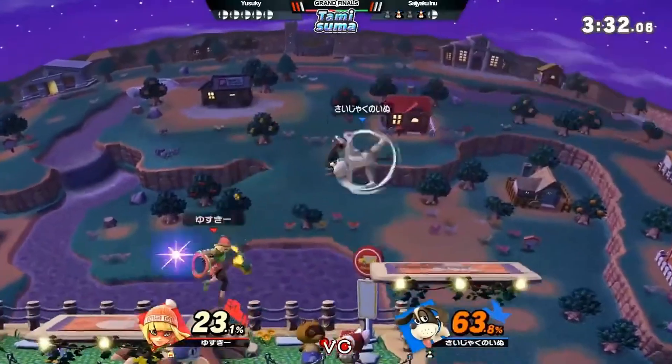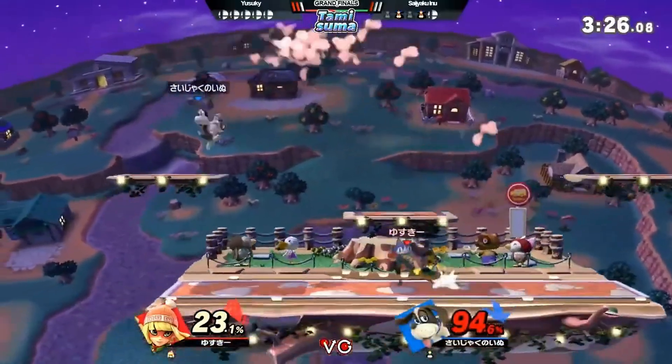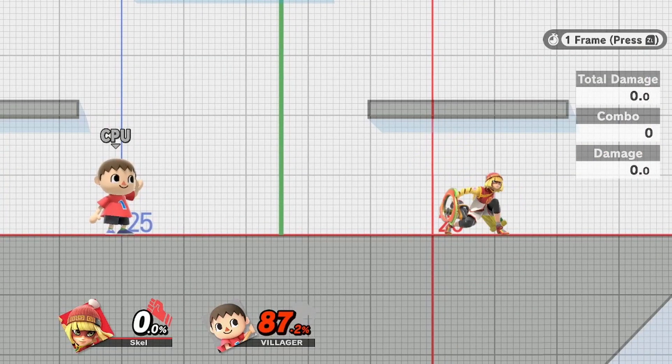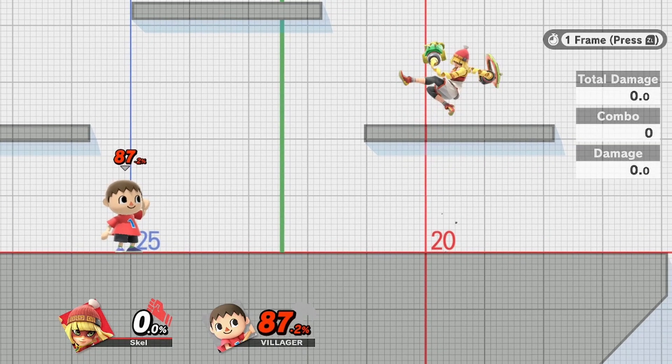I'm sure there are probably two categories of people watching. The first category are those who are very confused as to why I just down aired onto the platform six times in a row. The second category are other people saying, damn, that was fast. So what's happening here is I'm down airing at a weird spot inside the platform that likely pushes my collision box onto the platform — at least that's my guess, I don't know for sure.